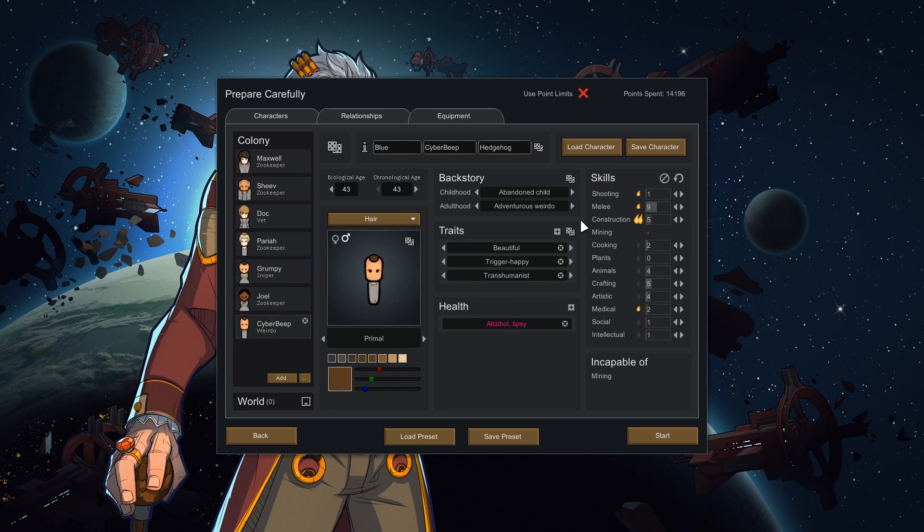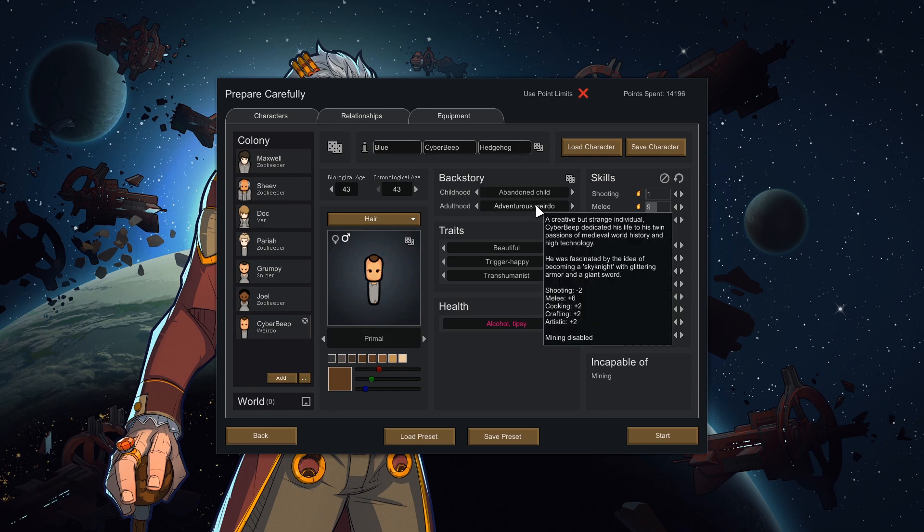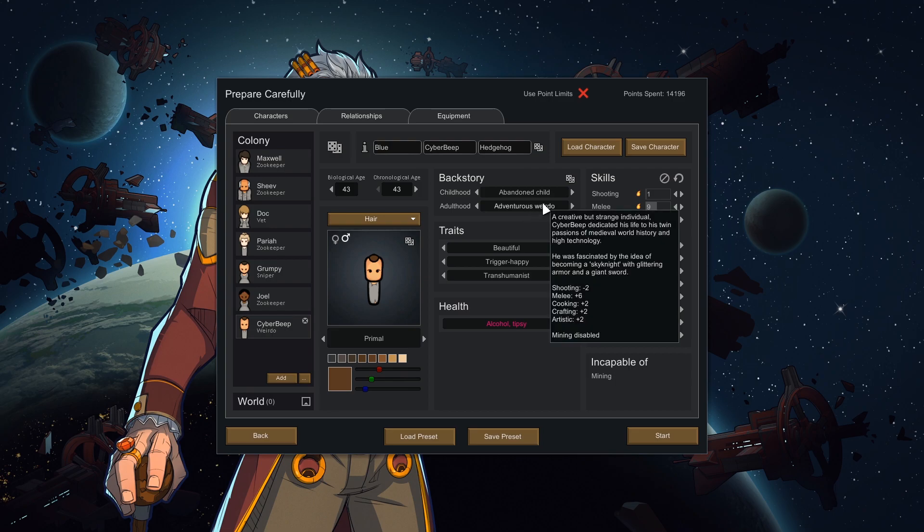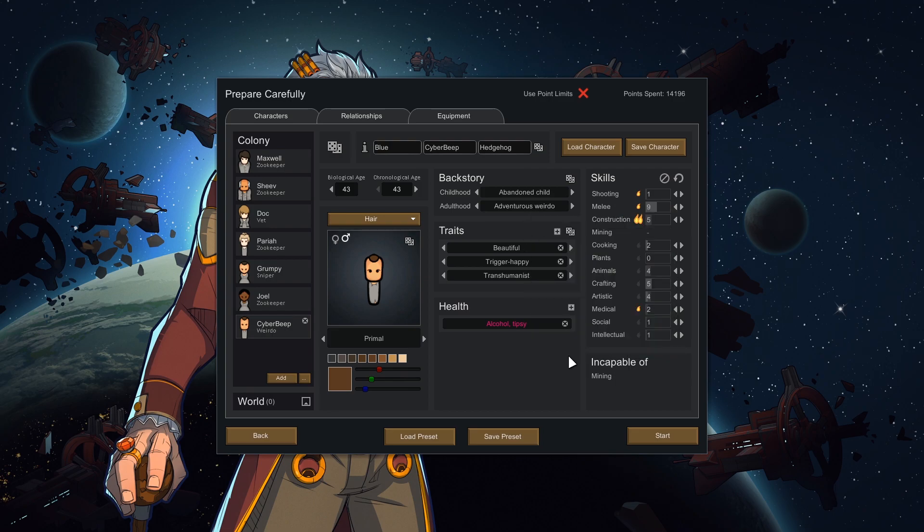CyberBeep is our resident adventurous weirdo, who is beautiful, trigger-happy, and a transhumanist. CyberBeep will rise and dominate the world. He's going to be our builder and can fight a bit, though he's not exactly great at it. The adventurous weirdo trait comes with plus-six melee and I just couldn't not give him that title. He's also a bit drunk. There were two people who didn't spawn with hangovers, so I gave them alcohol poisoning — we've got Doc, she's drunk too. So they'll start off happy and get the hangover the next day.